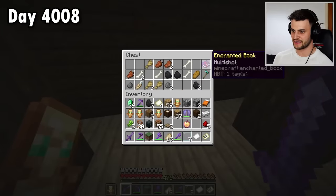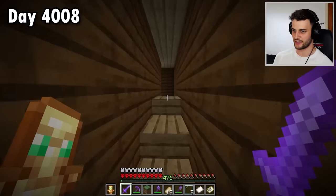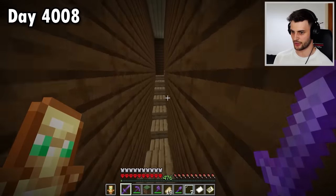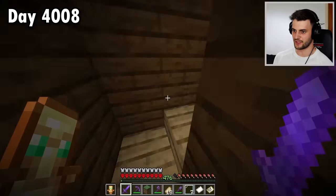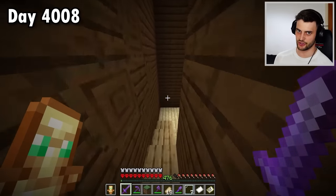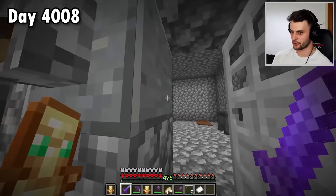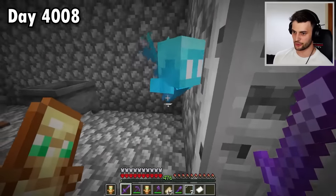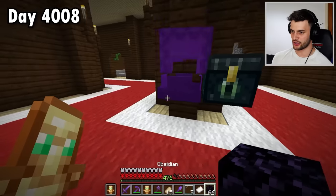Before I free those allays and imprison them at my house instead, I want to completely clear out this place and make sure there's nothing that can get in the way. I always find it cool going for the chests in the walls. Now the best way to get these guys home — oh my god, why did the vexes suddenly come out? Are you guys okay? You're not coming out, but the best way to get them home is through the Nether.